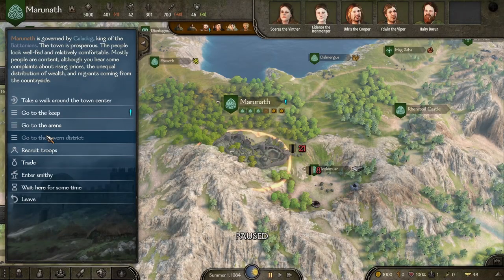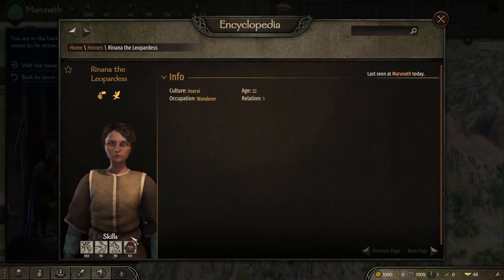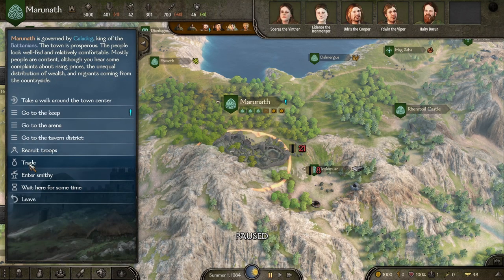Let's head into town and go to the tavern district to see who's here. Rihanna the Leopard is here — what do you look like? You're a 22-year-old rogue, generous and daring. That high roguery is interesting. She would be a fairly decent Will Scarlet or Alan-a-Dale, but seeing as we're going to be high rogue ourselves, we might want someone with a different set of skills.